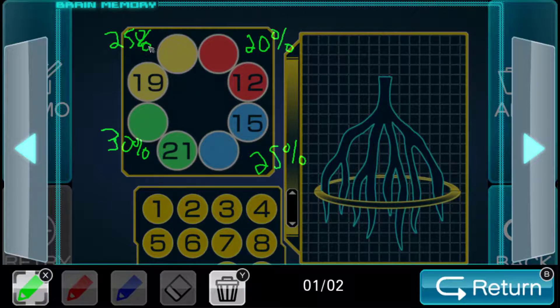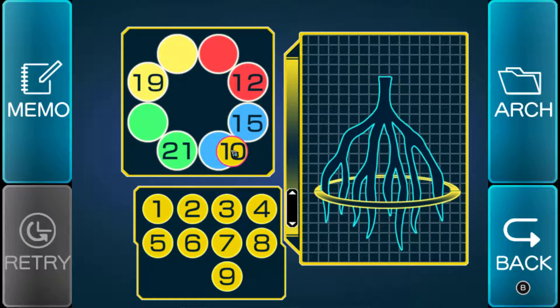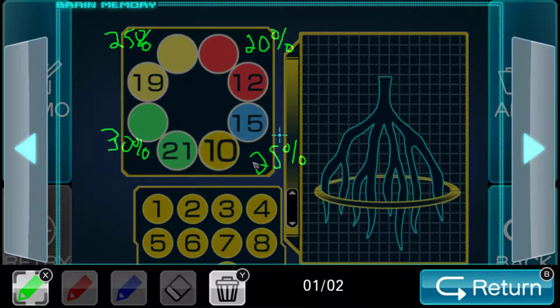The two numbers here should add up to 25% of the whole thing. The whole thing should add up to, I'm assuming, 100. So basically that means these two numbers should add up to 25. That means that this should be 10. 10 plus 15 is 25 — and that's 25% of 100.